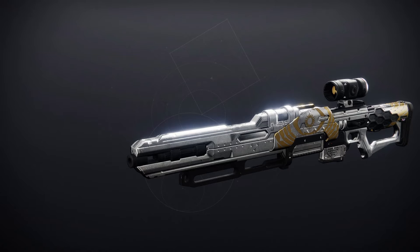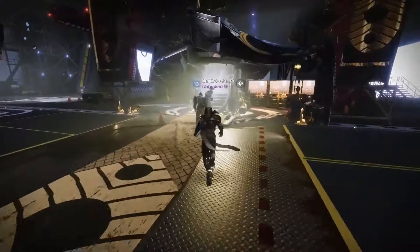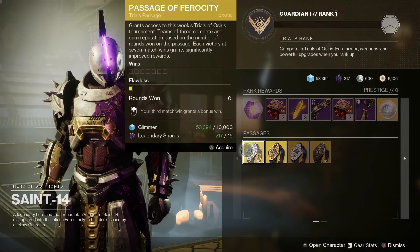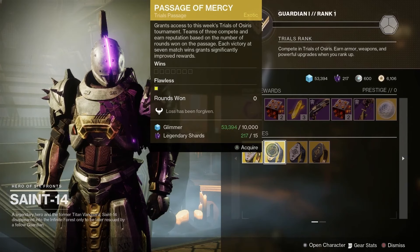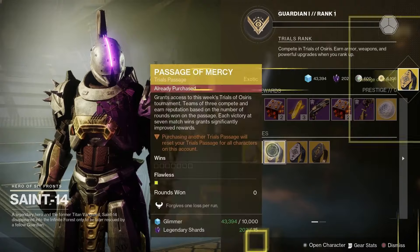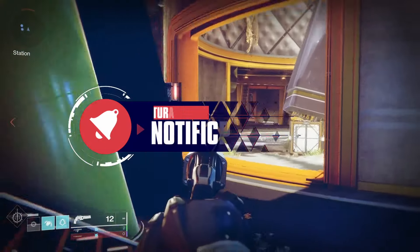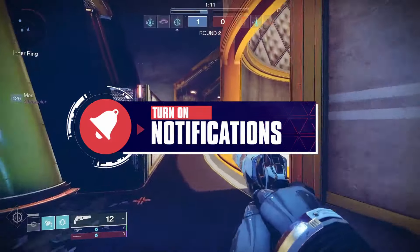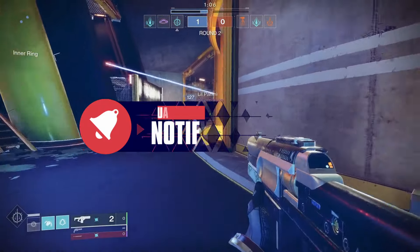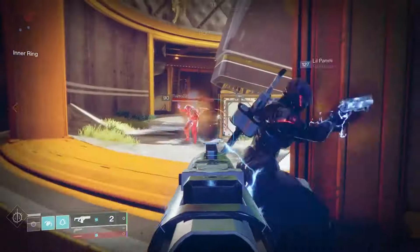Stick around for info and weapon goals to chase for Season of the Wish. Trials of Osiris is the pinnacle PvP activity every weekend. The best players compete in 3v3 elimination for one goal, and that is to go flawless. Head down to see St. 14 in the tower and don't forget to pick up the passage of your choice. Loot is no longer acquired by winning three, five, and seven matches — it's all about winning rounds, not matches. It helps you rank up with Saint-14 in the tower to get that Trials loot, so rank up to earn armor, weapons, and powerful upgrades, plus you get Trials Engrams while playing Trials.